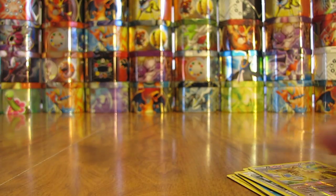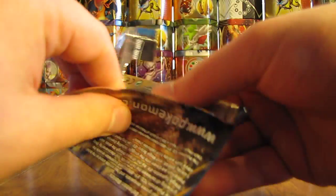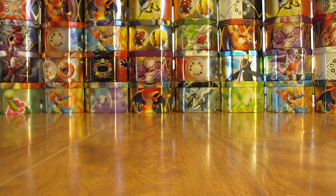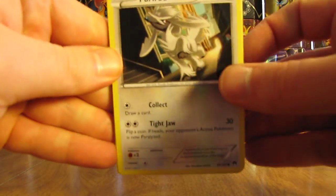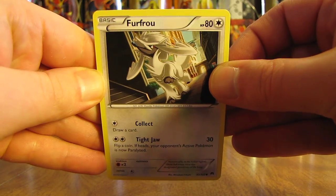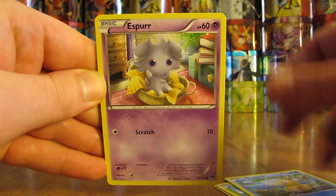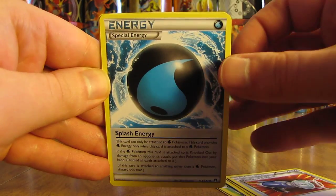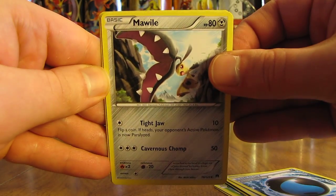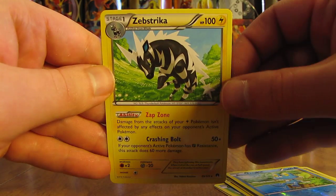That makes six combined ultra rares and holos already. Since the Break cards come in the reverse holo slot, I should be getting two more holos or ultra rares in the next six packs. Pack starts with Furfrou, Seedot, Psyduck, Esper, Growlithe, Pokemon Catcher, Splash Energy, Mawile, and a reverse holo Froakie — a common. The rare is a Zepstrika Non-Holo.